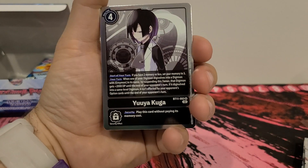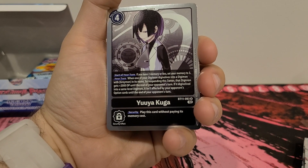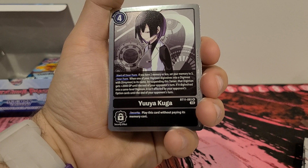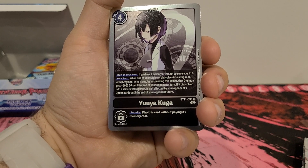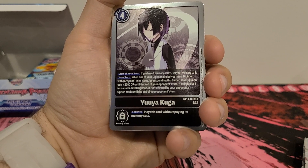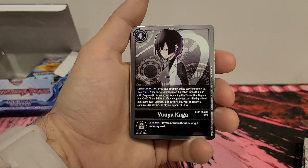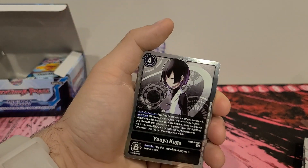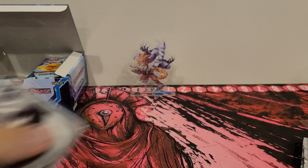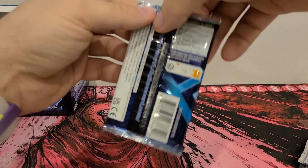And then we got Yuya from the games. Four play cost. Start of your turn, if you have two memory or less, set your memory to three. Your turn, when one of your Digimon digivolves into a Digimon with Greymon in its name, by spending this Tamer, that Digimon gets plus 2,000 DP until the end of your opponent's turn. If it digivolves into the same level Digimon, it isn't affected by your opponent's option cards until the end of your opponent's turn. Security, play this card without paying its memory cost.